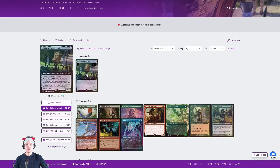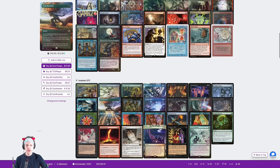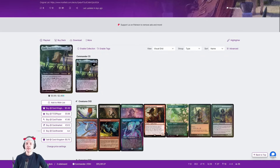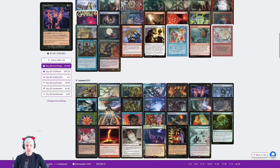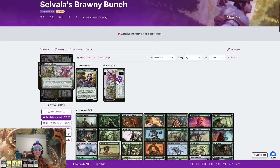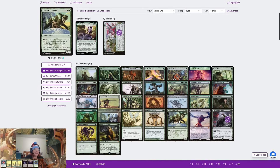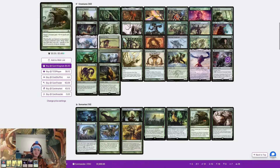I'm playing the five-color turbo Ad Naus deck — Cody — that can use Bring to Light to cast Ad Nauseam. It is the most consistent Ad Naus deck in the format; not the fastest, but the most consistent. We want to slam Ad Naus and win, and if we don't, we have the One Ring as backup. Today I'm playing mono-green Selvala — my favorite deck to play — and the plan is to get Selvala out as fast as possible and get big things going.